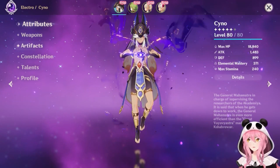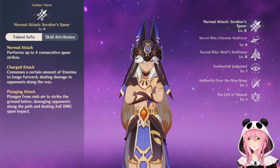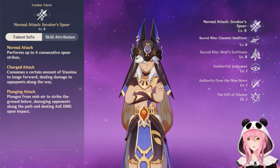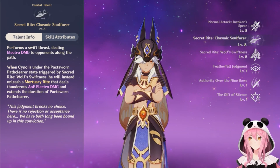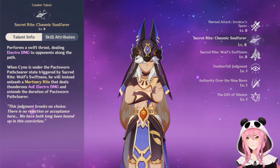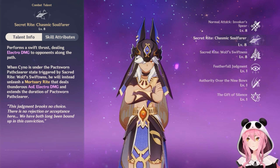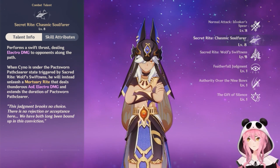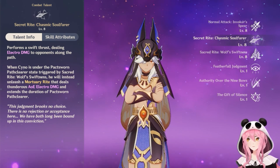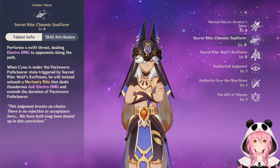Let's look at his talents first and foremost. Normal attacks are four consecutive spear strikes, charge attack is pretty normal — nothing too out of the ordinary. His skill, Secret Rite: Chasmic Soulflair, performs a swift thrust dealing Electro damage to opponents along the path. When Cyno is under the Pack Sworn Path Clear state, triggered by his burst, he will instead unleash a Mortuary Rite that deals thunderous AOE Electro damage and extends the duration of Pack Sworn Path Clear.